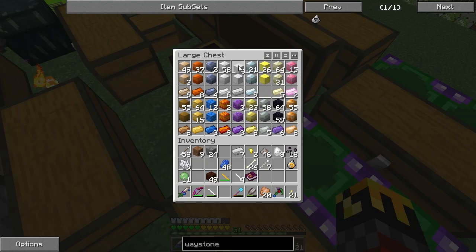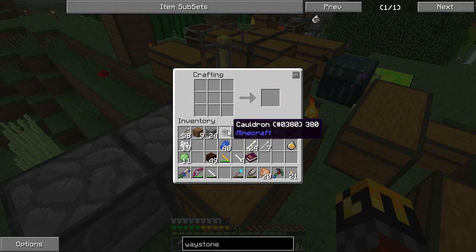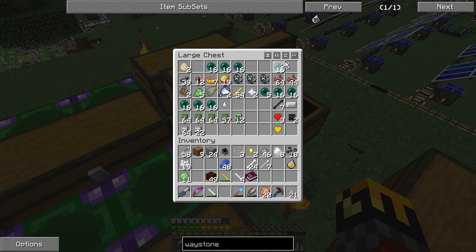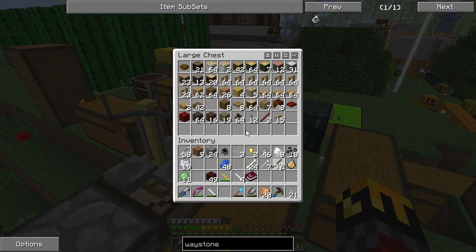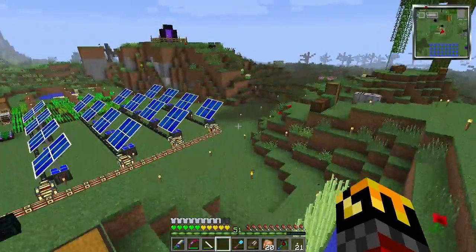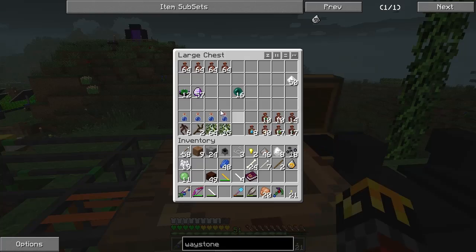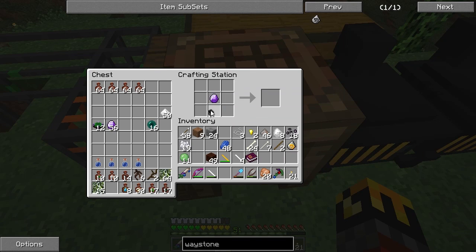I have exactly seven iron, exactly the amount I need. I make the cauldron then I need three string, two sticks, and one of those focus crystal thingamabobs — the blue attuned stones. I put the attuned stone in the center, the cauldron there, three string and two sticks, and I get a kettle. Do I have to put this at any specific place?